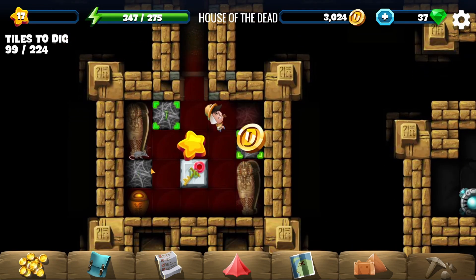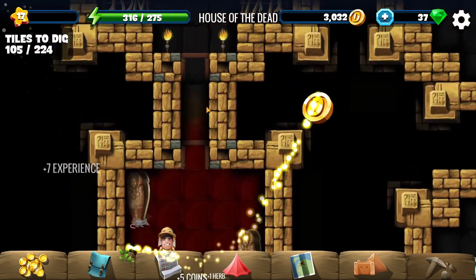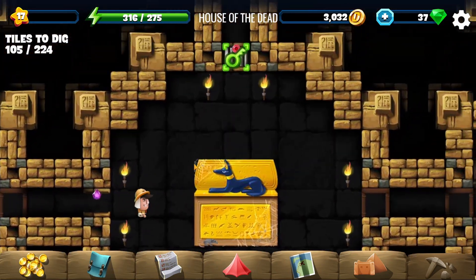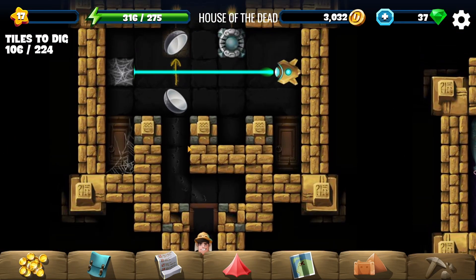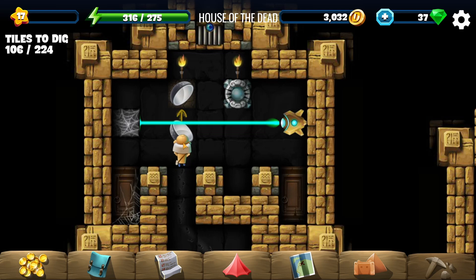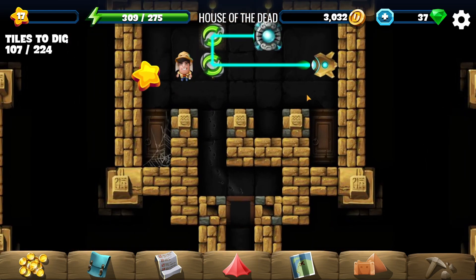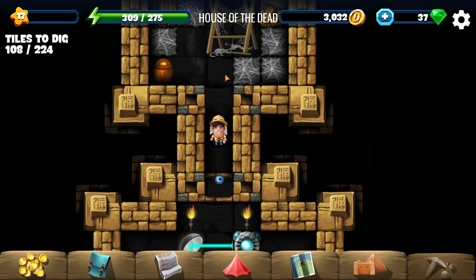There's another key down here. Let's take that, get out of here, and use our key. Let's see what's behind this door. Okay, that's easy — like that. Now we can continue up here into the next room.